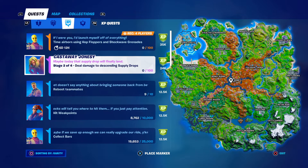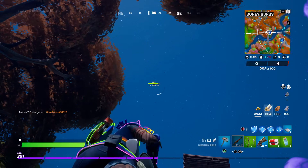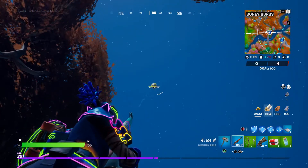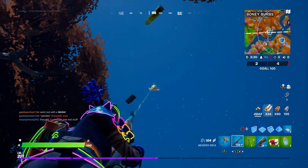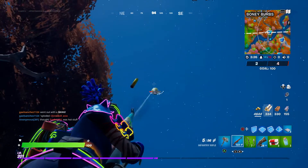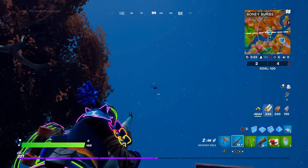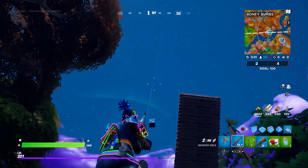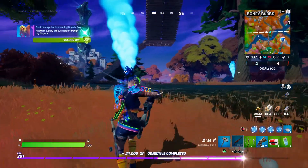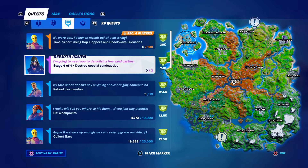The next challenge requires you to deal damage to descending supply drops. Just go into Team Rumble — there are a bunch of supply drops that spawn in, and you should be able to complete this with just one.